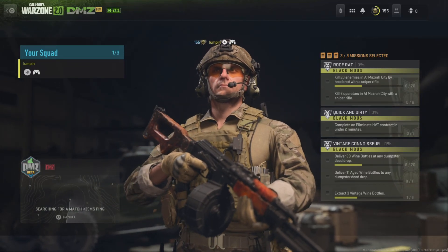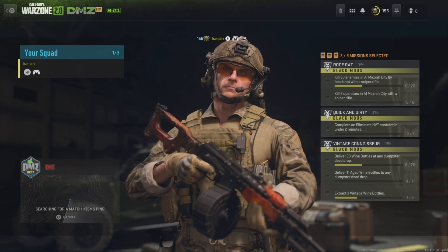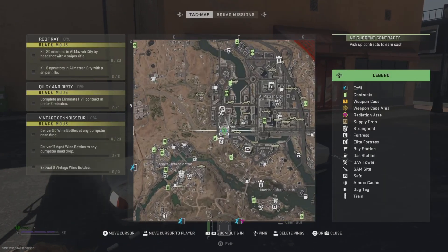Hey, Ares here with another quick DMZ how-to. This is Vintage Connoisseur. The objectives are: deliver 20 wine bottles to any dumpster, deliver 11 aged wine bottles to any dumpster, and exfil with three vintage wine bottles.